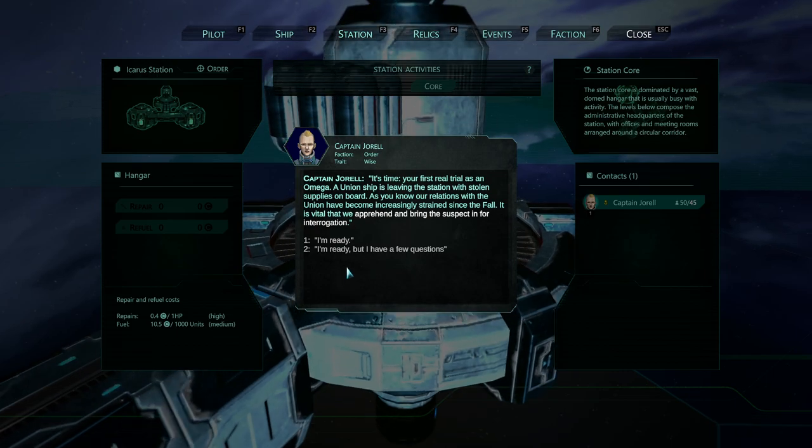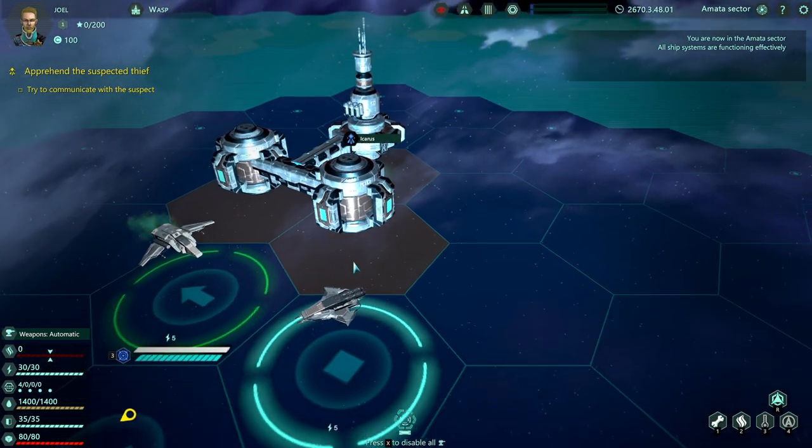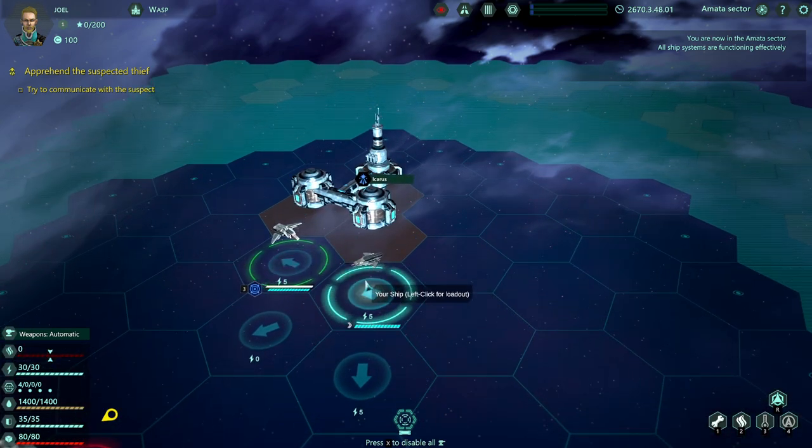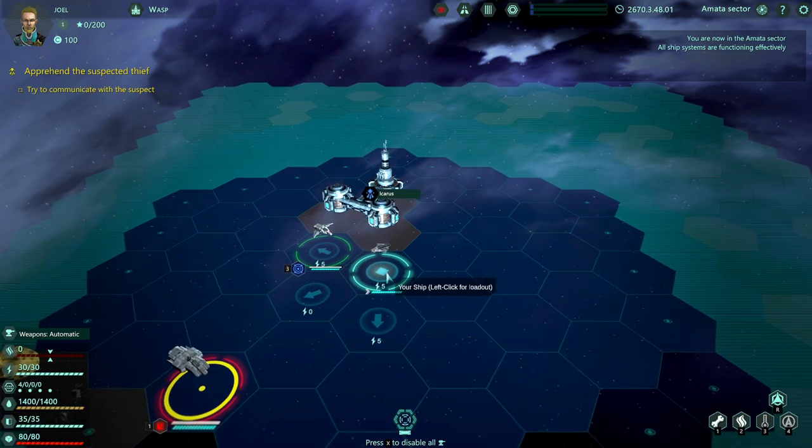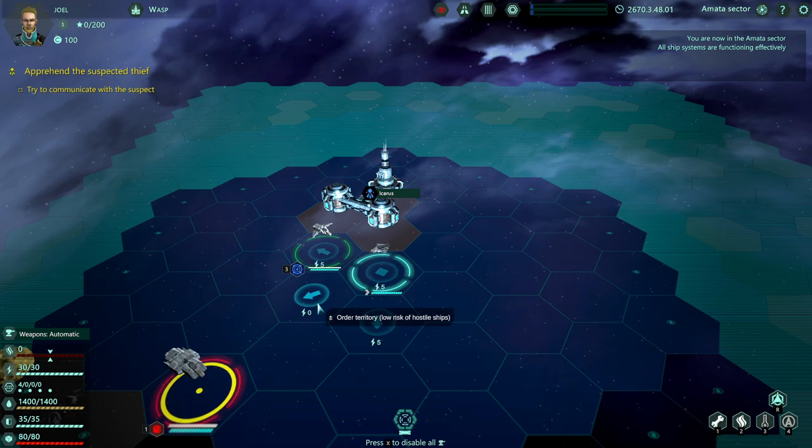So the first mission is that we have to apprehend a suspect. This is us right here and there's a suspect. So how this game works is if you're going in a straight line, there's no extra energy usage, and every turn your generator will give you back energy. But if I'm doing a bunch of turns, every time I move I can also shoot. So I could lose all of my energy if I'm doing a lot of turns and shooting my lasers every time. But if I go in a straight line, I can actually regenerate my energy unless I'm still shooting people.